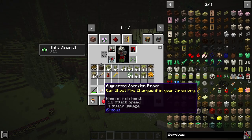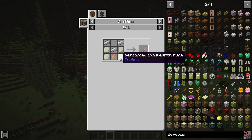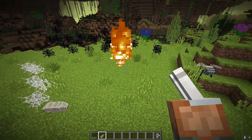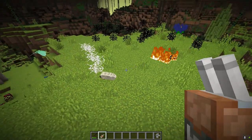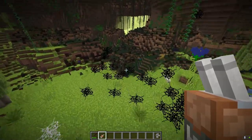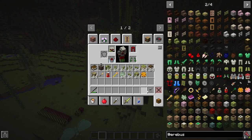Next are the augmented scorpion pincers, crafted with scorpion pincers, iron ingots, and reinforced exoskeleton plates. This shoots fire charges to catch mobs on fire, and will consume fire charges from your inventory.